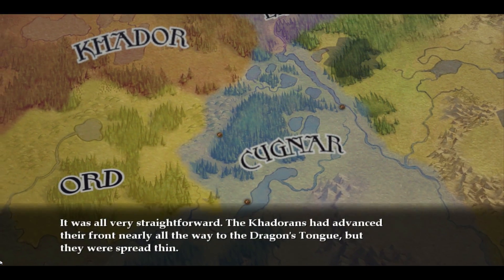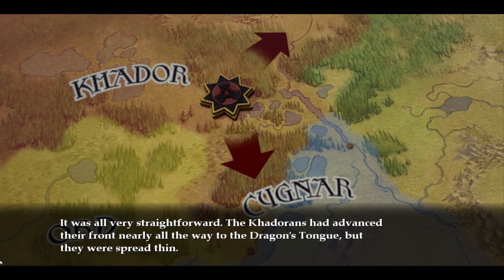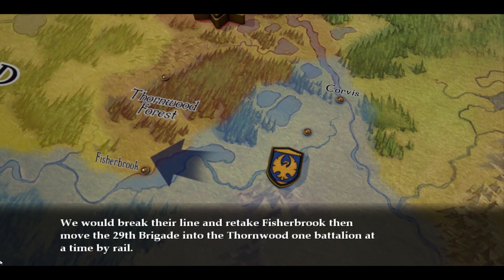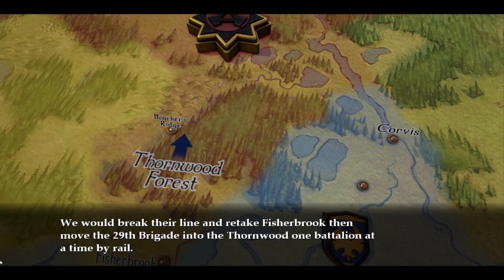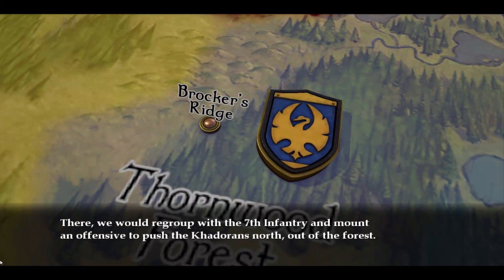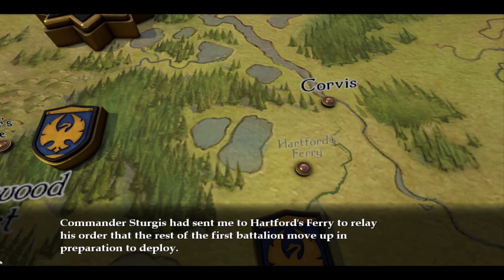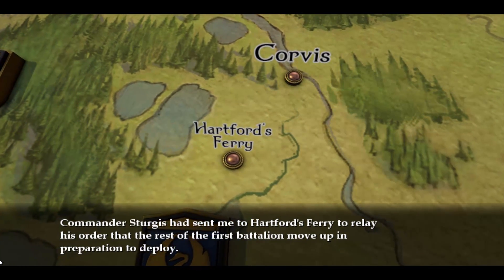It was all very straightforward. The Kadorans had advanced their front nearly all the way to the Dragon's Tongue, but they were spread thin. We would break their line and retake Fisherbrook, then move the 29th Brigade into the Thornwood, one battalion at a time by rail. There we would regroup with the 7th Infantry and Mountain Offensive to push the Kadorans north out of the forest. Commander Sturges had sent me to Hartford's Ferry to relay his order that the rest of the 1st Battalion move up in preparation to deploy.